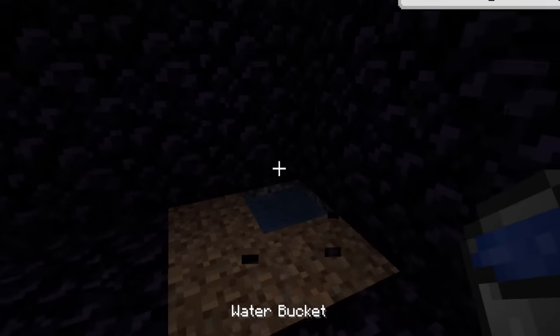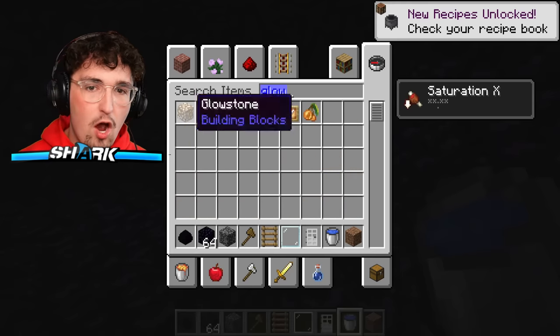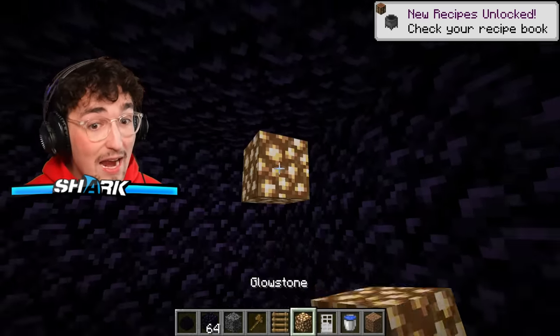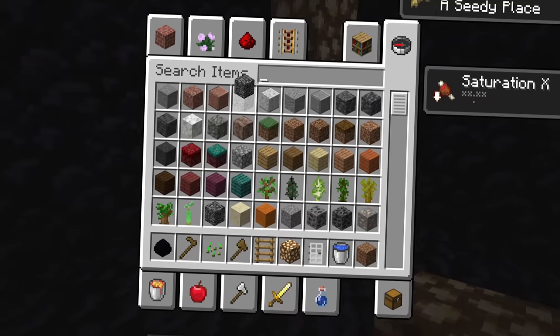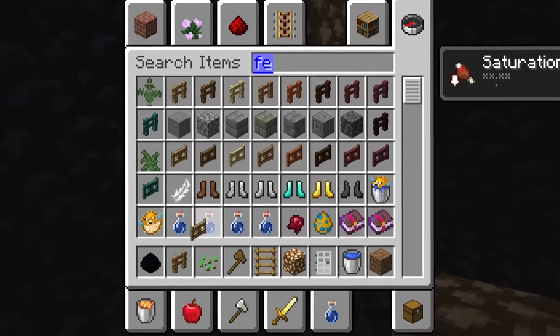We're going to add water right here. I'm thinking glowstone could be our artificial light because we're not going to have direct access to the sun. Let's go ahead and plant those seeds. We want to conserve how much space we've got here. We can even fence this off.